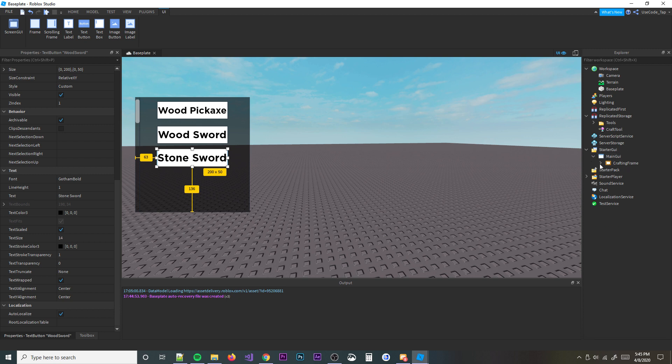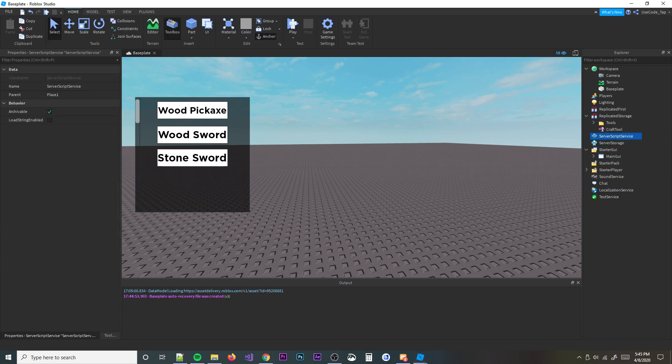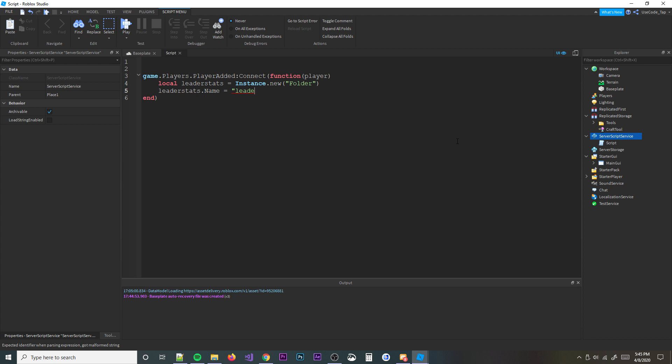Now we can start scripting. First we're going to insert a script into ServerScriptService which is going to create a few basic things like our leaderboard stats. So let's make the leaderboard stats: game.Players.PlayerAdded:Connect(function(player) — then local leaderStats = Instance.new('Folder'). Make sure you spell 'leaderstats' correctly or it won't work — it has to be spelled just right for the leaderboard to appear.